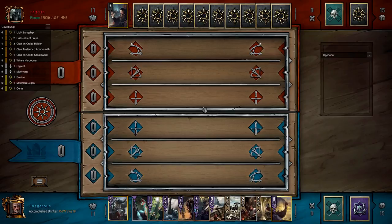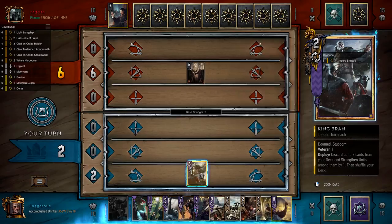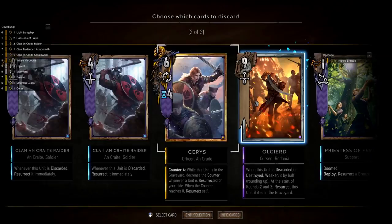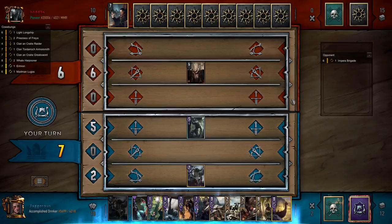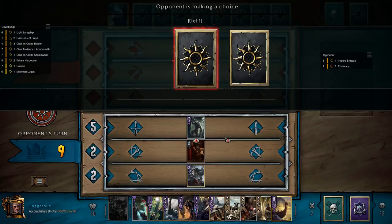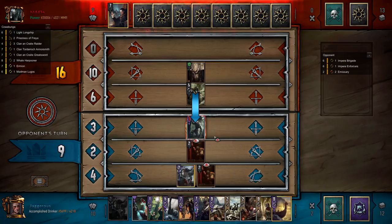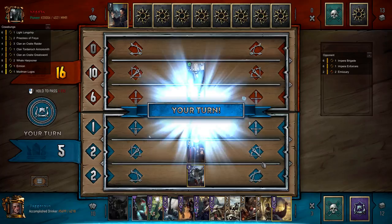This is where we bamboozle them because they think this is a standard restore deck. We discard Cerys, Morkvarg, and Uyid — in they go, out he comes. We get a timer on our Cerys and everyone is happy. He doesn't have an enforcer at the moment, which is good. Oh, I spoke too soon — and they always kill Morkvarg, every time. Kill Morkvarg. Which is actually okay for us to be honest. We are 11 points behind, but because we're going second that's kind of okay.